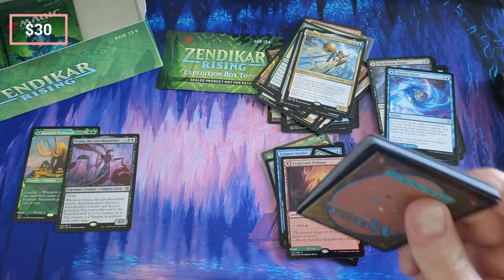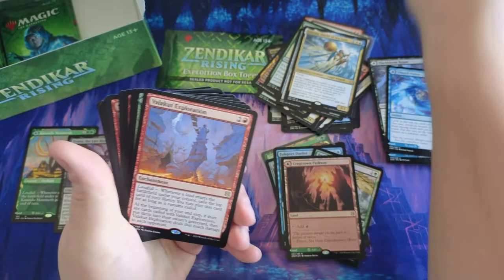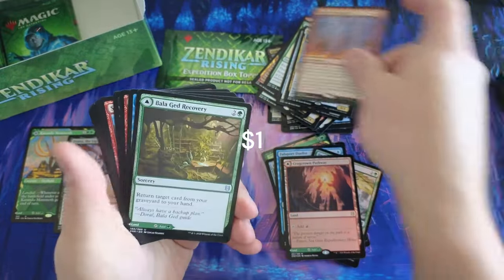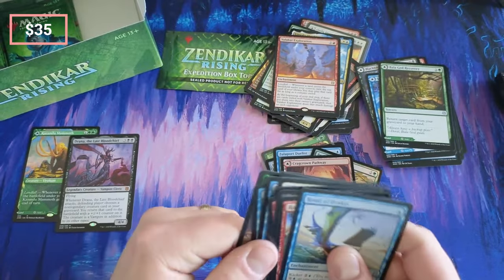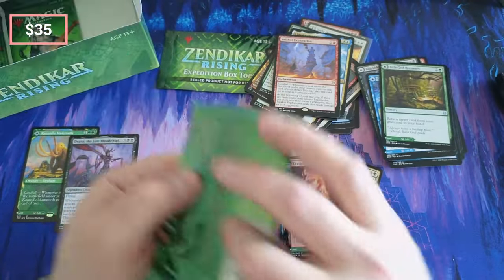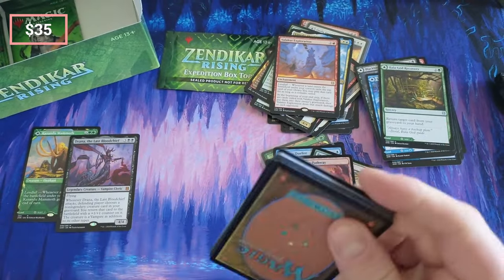I don't know how these are so cheap - I don't know if they were like in the back of a distributor somewhere. Exploration. Oh, Balaguet - okay, now we're probably even. Nectar Pot, so let's do two more and then we're gonna crack the box topper.